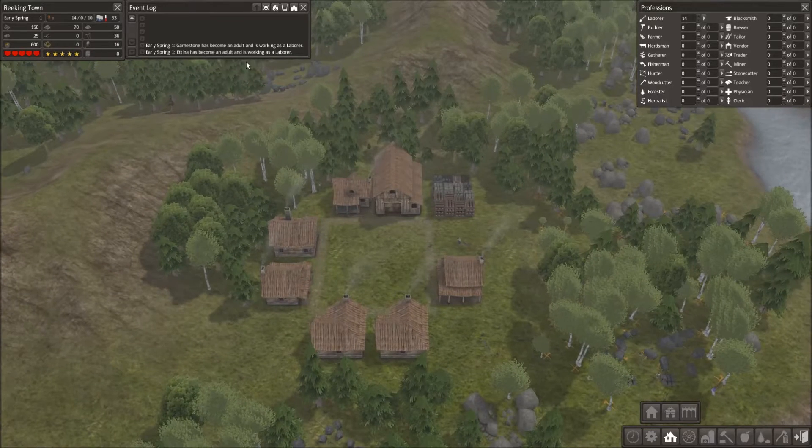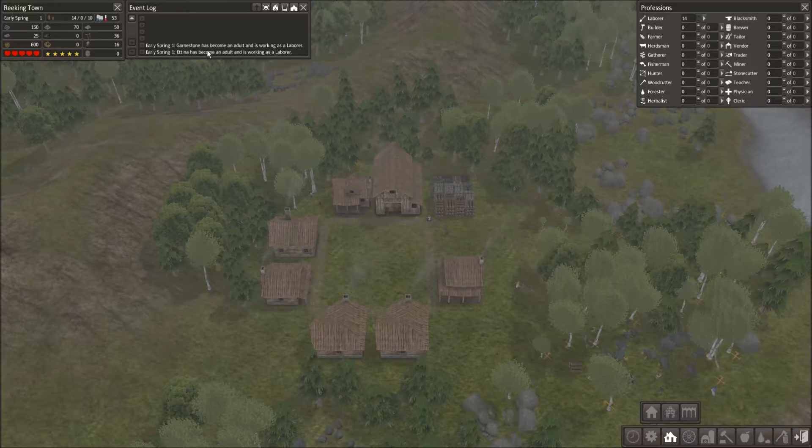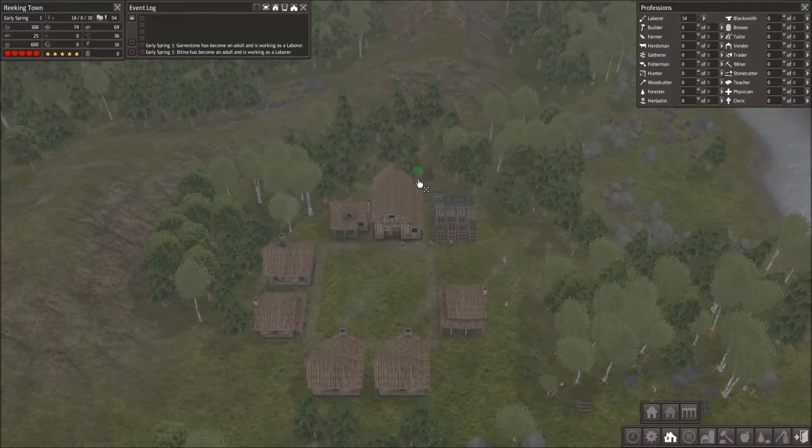Now I need to build stuff. It's early spring — someone's just become an adult and is working as a laborer. I also need houses for my families. With each house, couples will have kids, so the more houses you have the more children you have. Children are good because you'll get more workers, but you still have to feed the children and they don't do anything. So if you get too many children, that's no good — you won't be able to support them and they'll die.